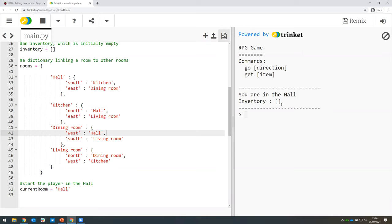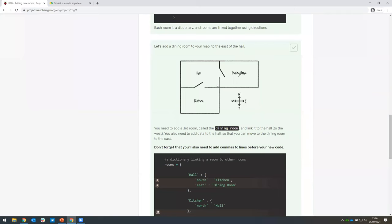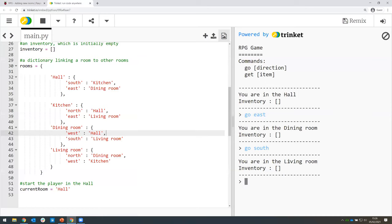So we've started off in the hallway. I'll move east into the dining room we tested before — that works well. And now from the dining room I can go south and that takes us to our new living room. That looks like it's working as well. So we've started off in the hallway, moved to the dining room, and then moved to our new living room.